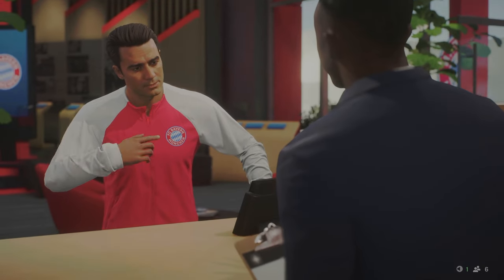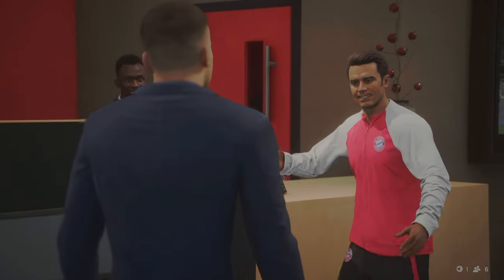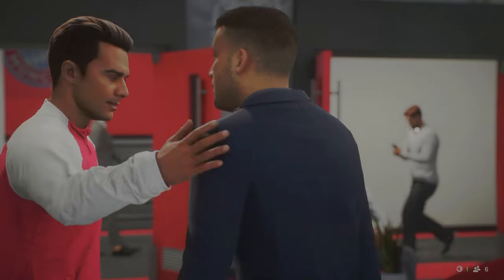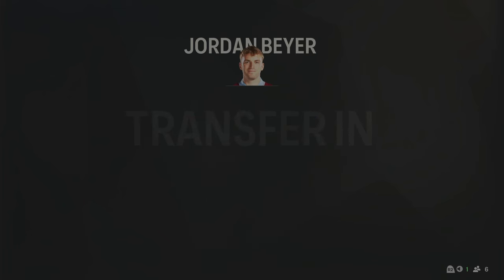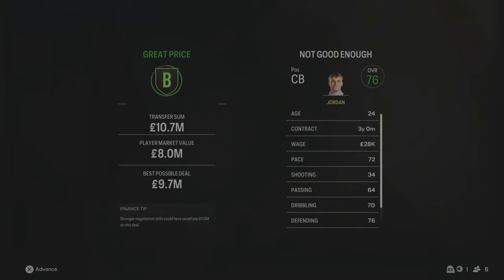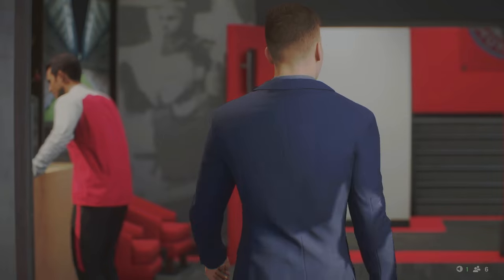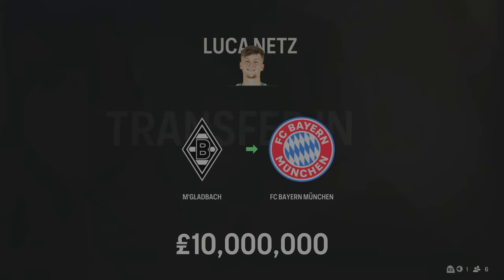I've gone out and signed another centre-back because we need backup — we can't rely on just Schlotterbeck and Bissek for the whole season. Jordan Beyer has come in for £10.7 million from Burnley, 24 years of age, 76 overall — a German centre-back as one of the backup options. I've also just signed a new left-back because we didn't actually have a German left-back already at the club. Luka Nets comes in from Mönchengladbach for £10 million.